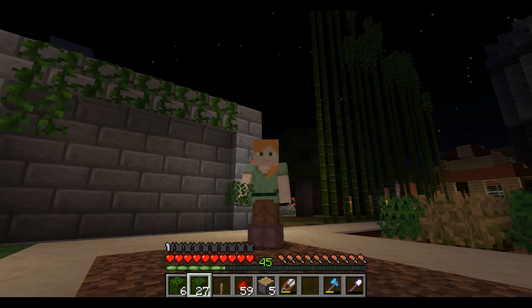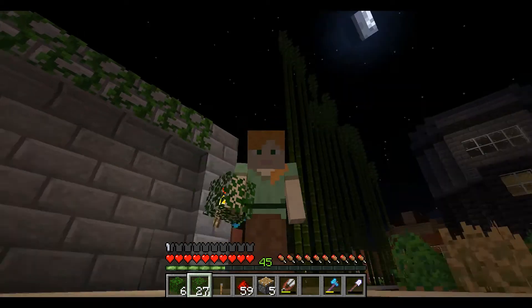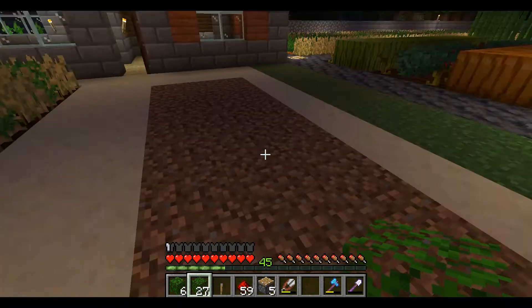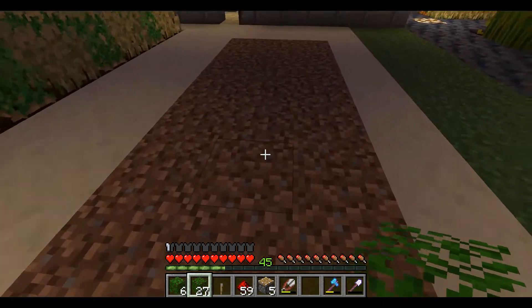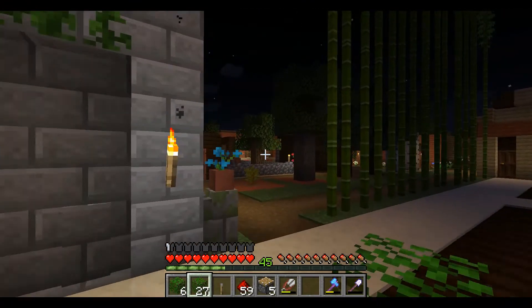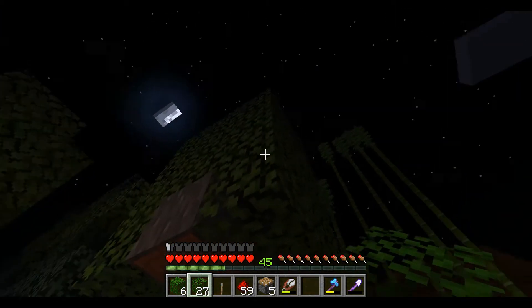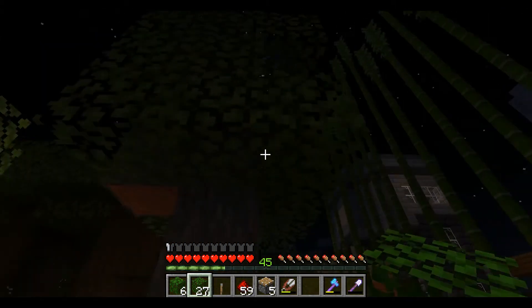Hi, this is GalexGirl, welcome back to my channel. Today we are going to be working on a really simple leaf destroyer. The purpose of this leaf destroyer is so that we can get some saplings. You can do it the old-fashioned way — cut down the tree, all of the leaves will fall off and disintegrate over time, giving you saplings.